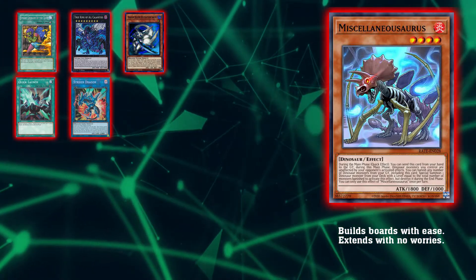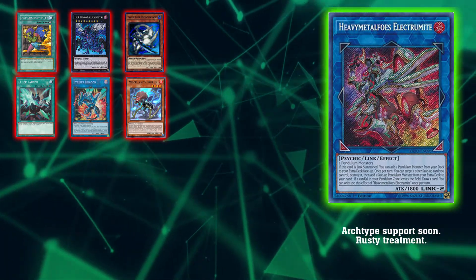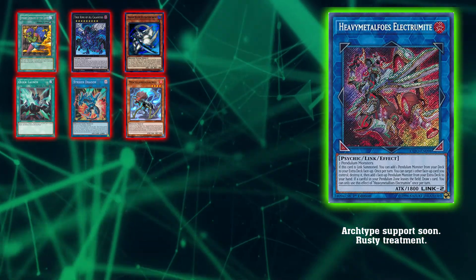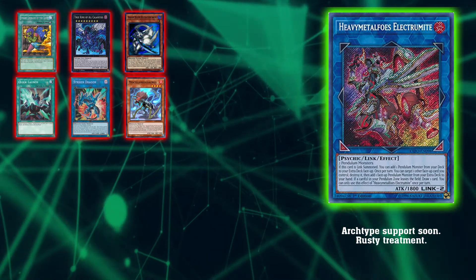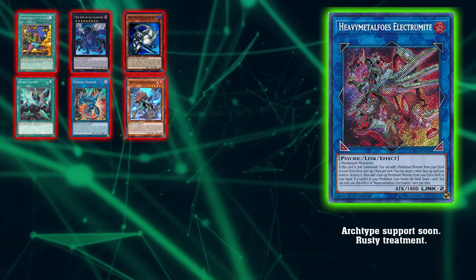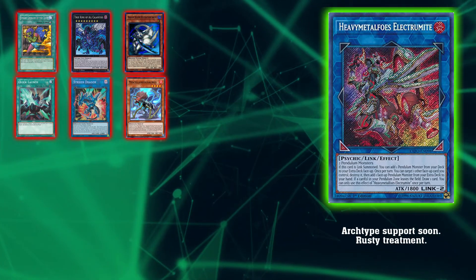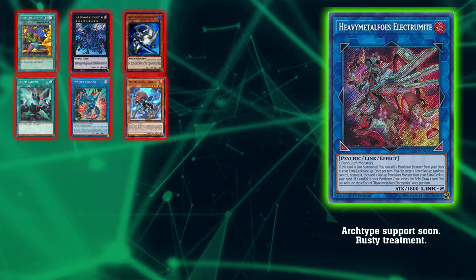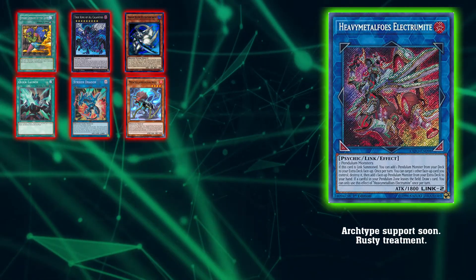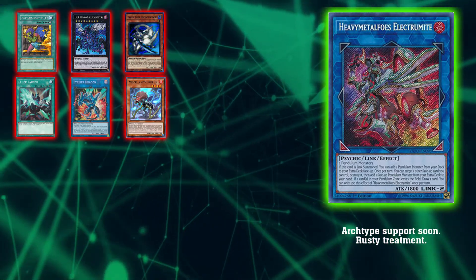Going into our next card, we have Heavy Metal Foes Electromite. The reason I can see this coming back — I've never once seen this card in action, I've only been competitive for about the past year or so. But we all know Blazing Vortex is coming out within the next month or so. It's really justifiable to say Konami's going to want to push that product, so they're going to bring back Electromite to build hype for Heavy Metal Foes. It's a really safe bet with a banlist.